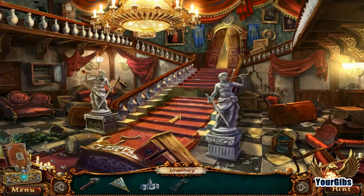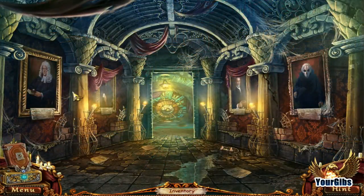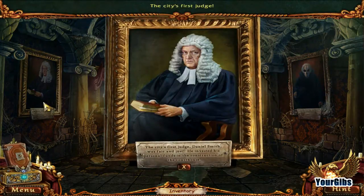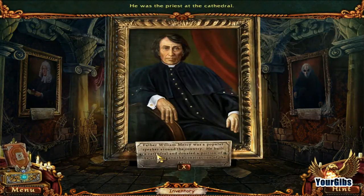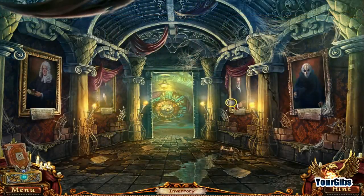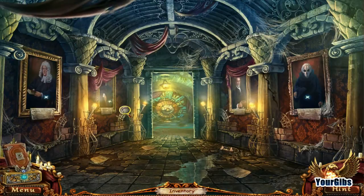Sick, yeah, cool. I thought that was the stairs that almost ate me — that's awesome. Let that change before my very eyes. Let's start left to right. The city's first judge, Daniel Samantha, was fair and just — he invested his personal funds in the construction of the greenhouse. Father William Mercy was a popular speaker around the country; he built the cathedral and donated a portion of the offerings to the construction of gangs. Engineer Robert Brown solved all the city's navigation issues when he designed and built the bridge. So all these folks had a hand in building something, which means they all hid something.